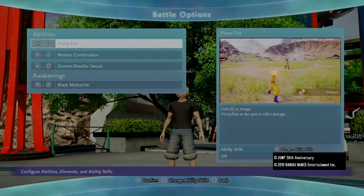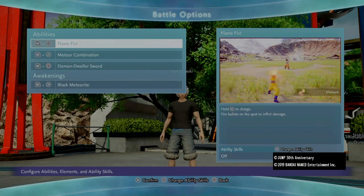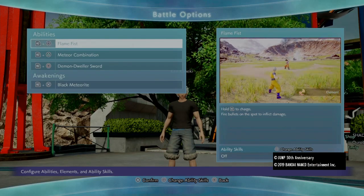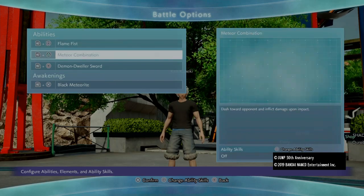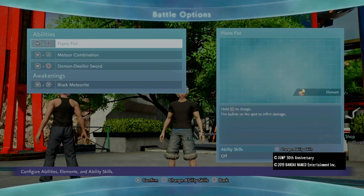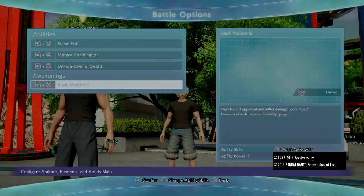Let's go on to the skills I used. I used Flame Fist and gave him a lot of red and dark skills, because his special power - those tentacle things, his tentacles, how they're red and they're bloody - he's really a black and red type character. Gave him red powers, mostly Asta moves. If I had Black Hurricane I would definitely put that on here, but I gave him Flame Fist, Meteor Combination, Demon Dweller Sword, and Black Meteorite.